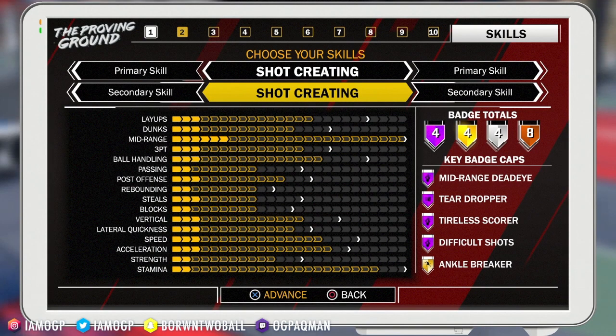So the first build we're going to start off with is the Pure Shot Creator. First, I want to kill that notion in your head that you've got to be falling out of bounds shooting J.R. Smith type shots to be a shot creator. They confirmed in 2K18 that shot creators are a build that can dribble a bit and specializes in the mid-range. The badges on the pure shot creator: you will have 20 badges - 8 bronze, 4 silver, 4 gold, and 4 hall of fame.